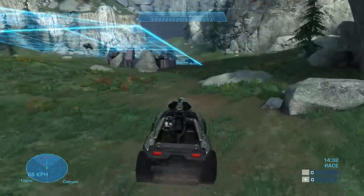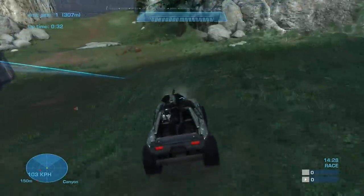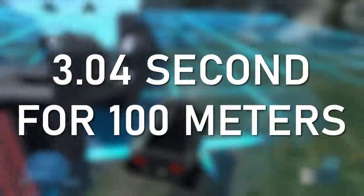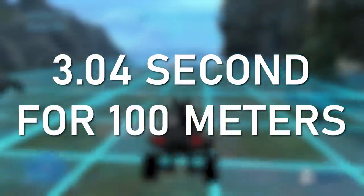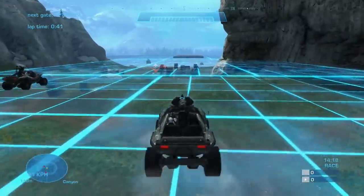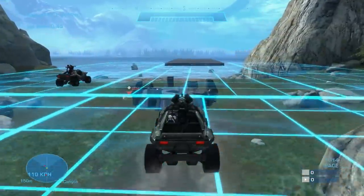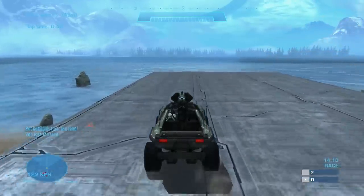With Halo Reach, we timed it over the last 100 meters of its 300-meter track. It took 3.04 seconds on average for the Warthog to travel the last 100 meters. Doing the math, we found that the Halo Reach Warthog travels at approximately 118 kilometers per hour, which is about 73.3 miles per hour.